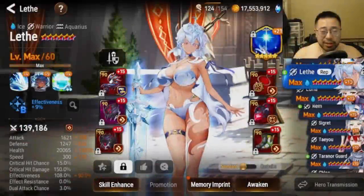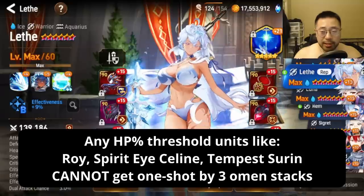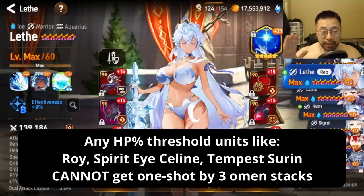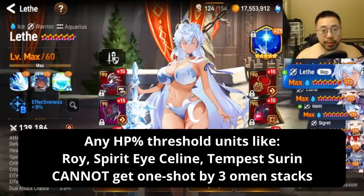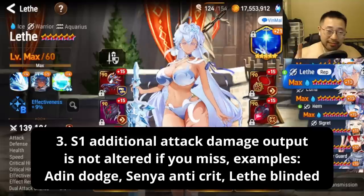A few things to close out: number one, Frostbite does disable damage mitigation, so units like Sylvian Sage and Vivian will get one-shot by Leith if she has three stacks. Number two, any HP percent threshold units like Tempest Siren, Spirit Isolene, or Roiel — where they can't go past a certain percentage HP without their passive proccing — you cannot one-shot them even with three Omen stacks.